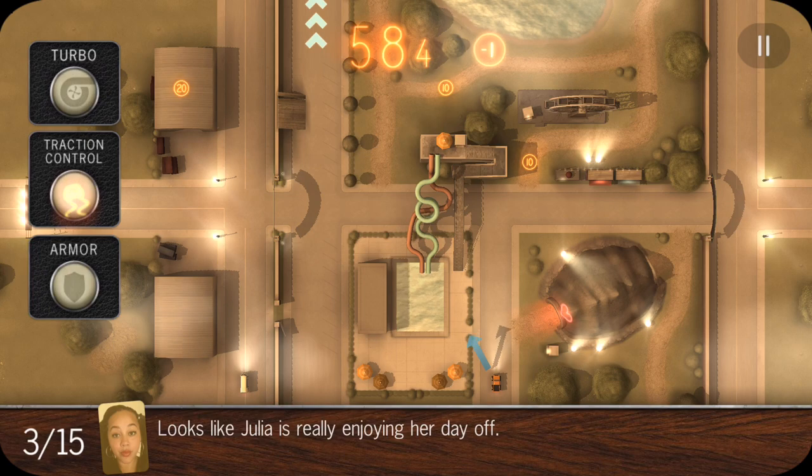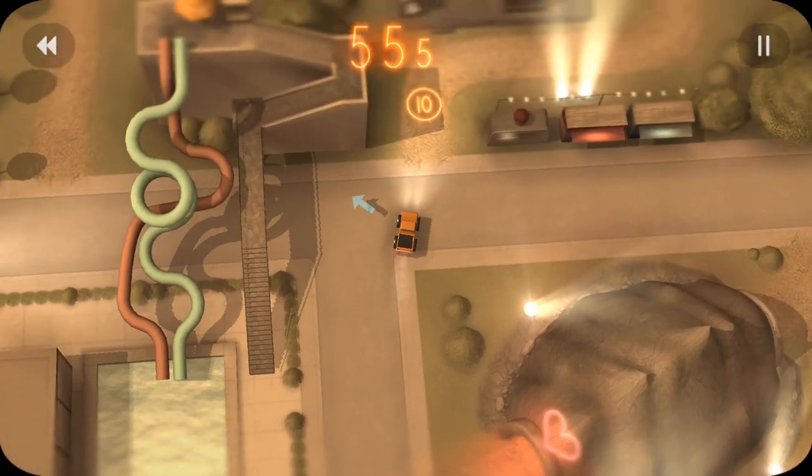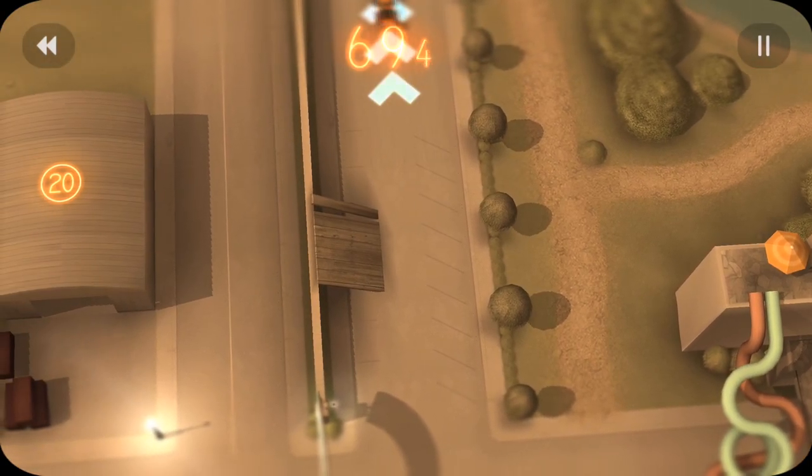You always want to stay on the right side of the road — trust me, it'll help you in the future. Here we're going to use traction control. Staying on the right side of the road, we're going to get these 10-second markers right here, both of them, and then come through in between these trees and go right through.